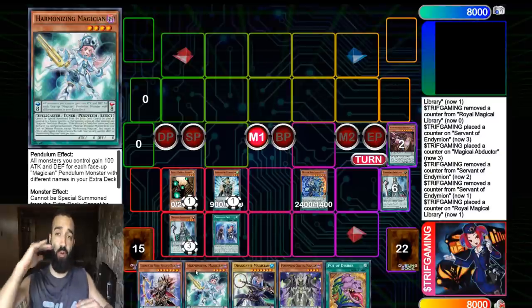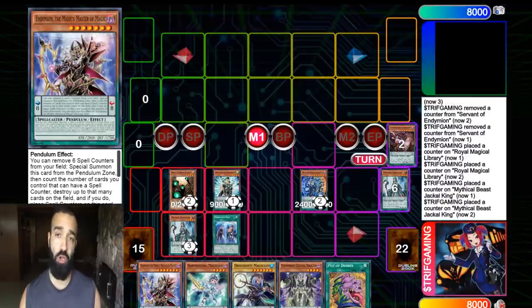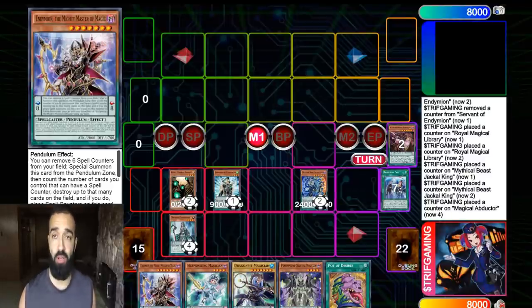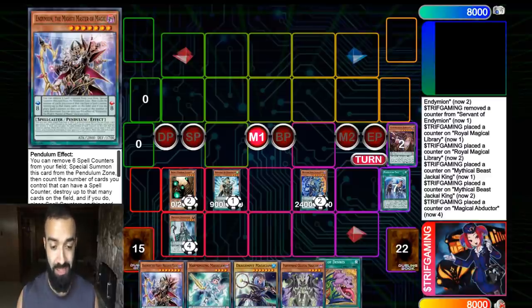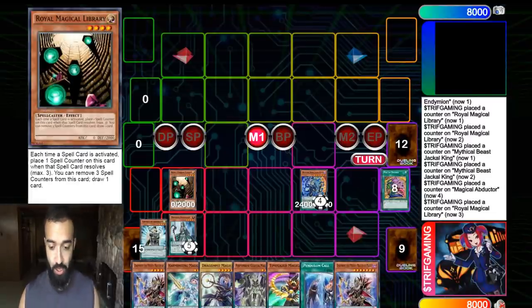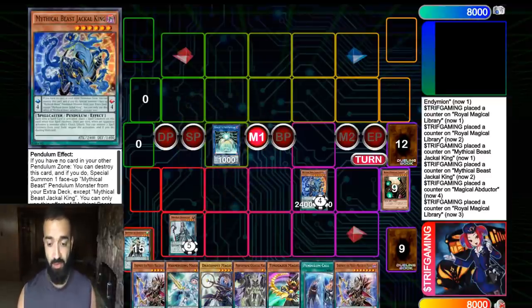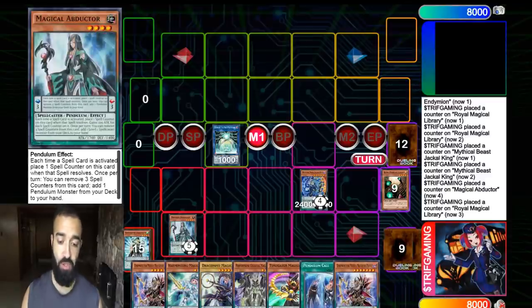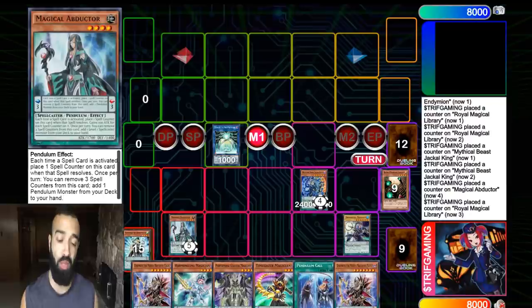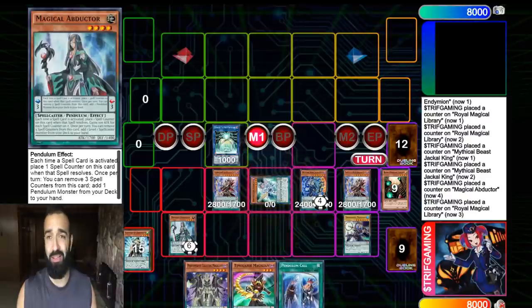You should also take out Instant Fusion because it brings up Millennium-Eyes and that's expensive — so that's like ten cards you're taking out of the deck. I'd rather play Pendulum Magicians over Mythical Beast Endymion cards any day of the week. And look — you already have seven cards in hand, haven't Pendulum Summoned yet, you have a Jackal stopping Nibiru, an Abductor with infinite counters. We're so plus we can't even Pendulum Summon our whole hand.